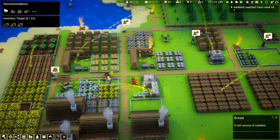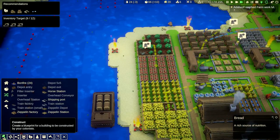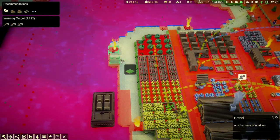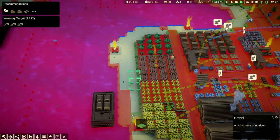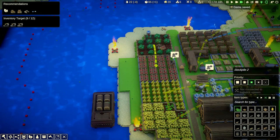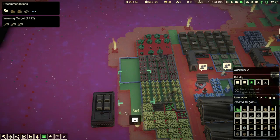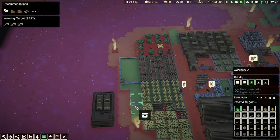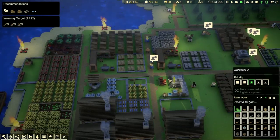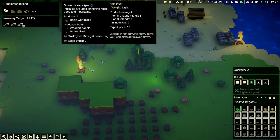Bread is a rich source of nutrition — that should make our people happier. This makes harvesting our wheat farms worthwhile again. Since we can expand with stone foundation, we should expand the strawberry farm out more too. Move the farm boundary here and here — this way we have a reason to gather more wheat as well.